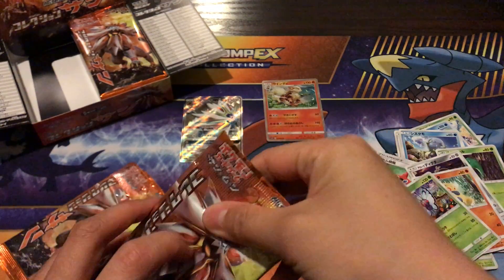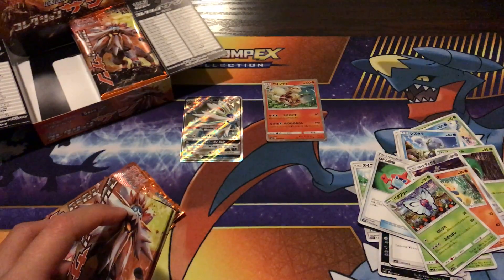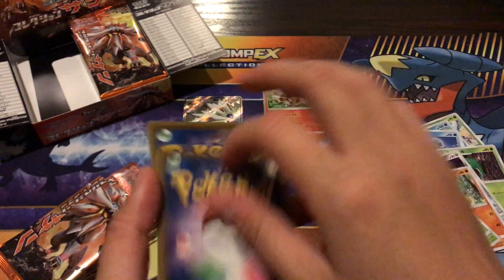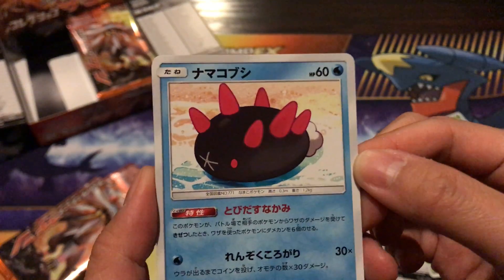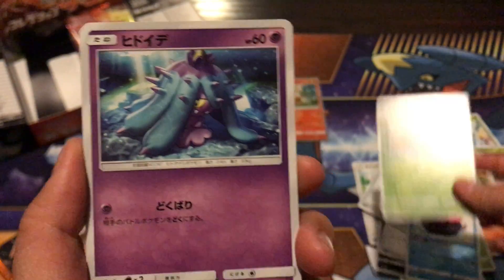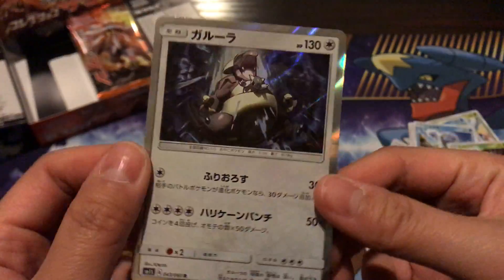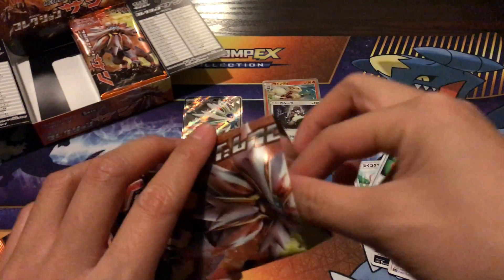This already beats the Lunala booster box — like, already! Hyper Rare Solgaleo in a Solgaleo booster box, I think that's just what it's supposed to be. I was hoping we would have gotten a Lunala GX Full Art Hyper Rare in the Lunala box, but no. That's amazing — a beautiful card! We also have Pyukumuku, a Parasect, a Marill, Professor Kukui, and a Kangaskhan Holo.